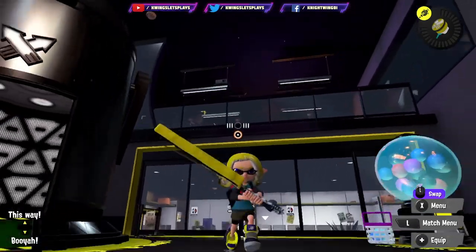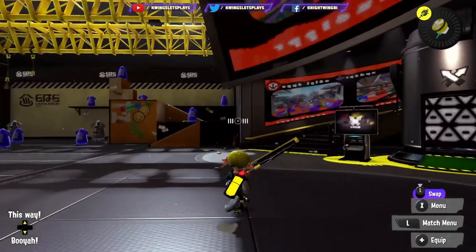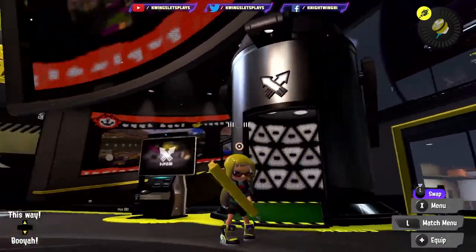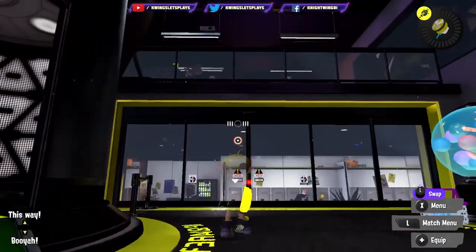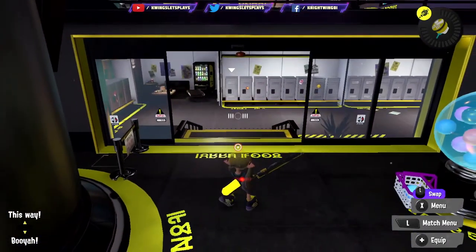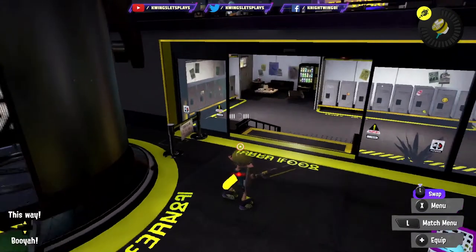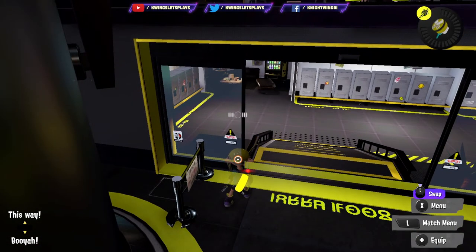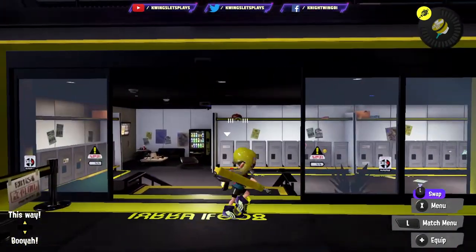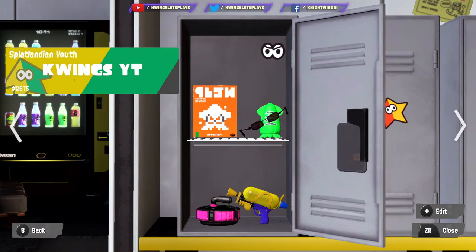We're going to go right for what's most important. When you come to the main area for doing your turf war battles, the locker area when you first start out is going to be all blocked off — and this took me a while to figure out. Basically, you have to have gone to that Hotlantis store first and purchased one item of gear. Once you come over here, it will actually open. If you come here before it opens, it will have a sign saying you need to go to Hotlantis first. Once you do that, the doors will not be black anymore — they'll be clear and you can come right in.